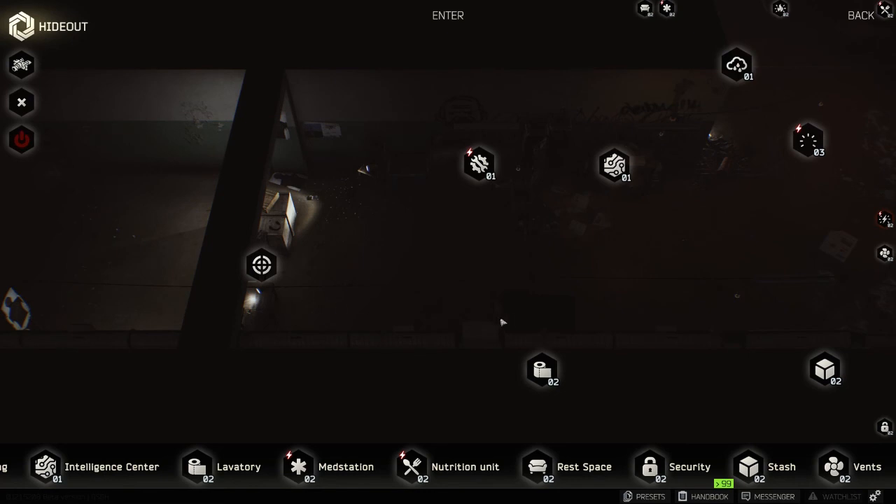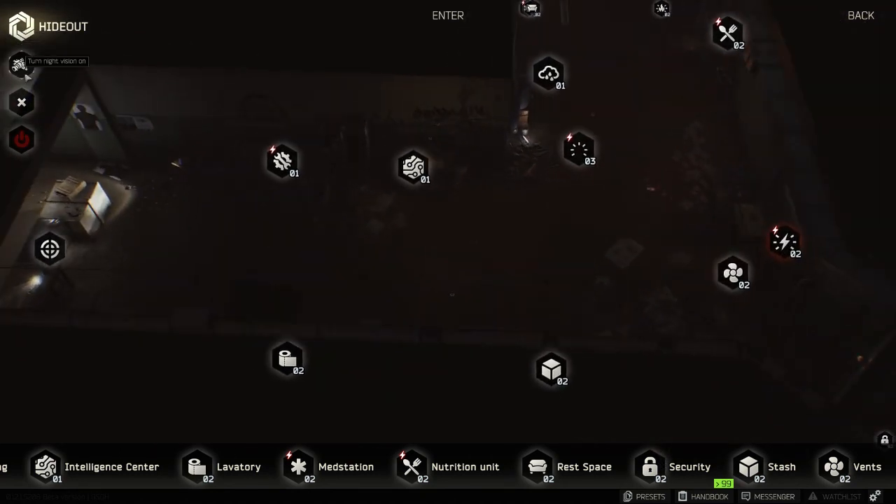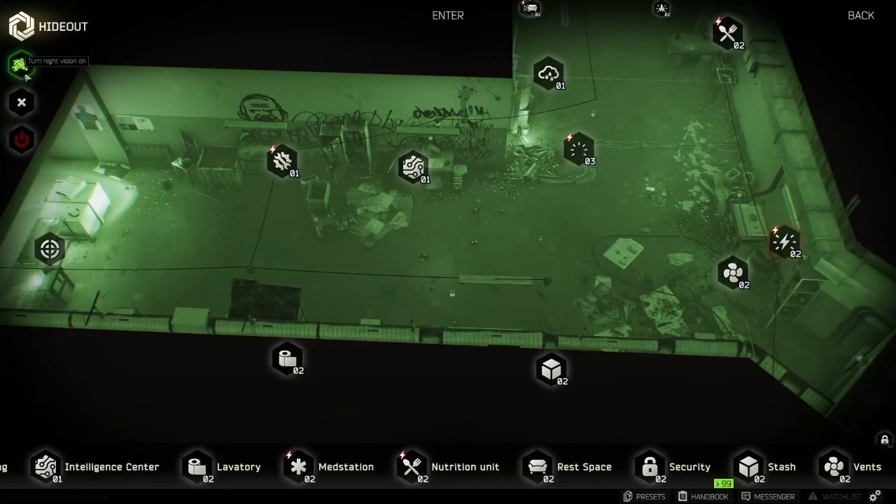There's also a shooting range, which is pretty cool — if you have a gun equipped you can shoot in there because you can enter your hideout. And that's basically it. You also have night vision for some reason — I don't know why — but that's a thing in the hideout.